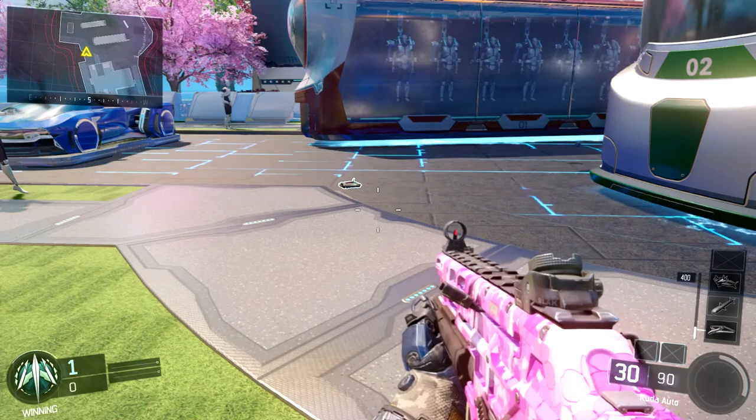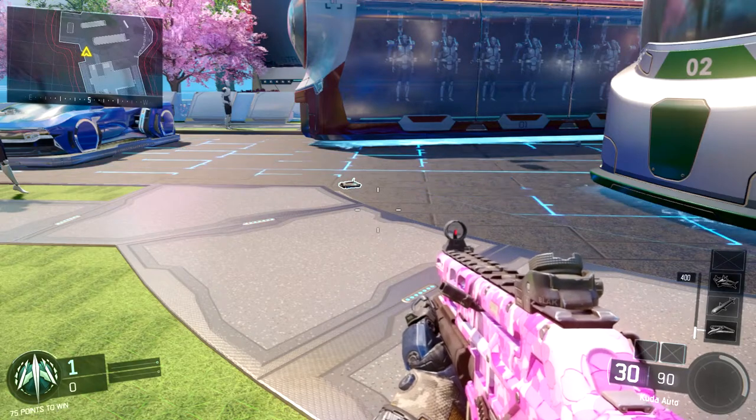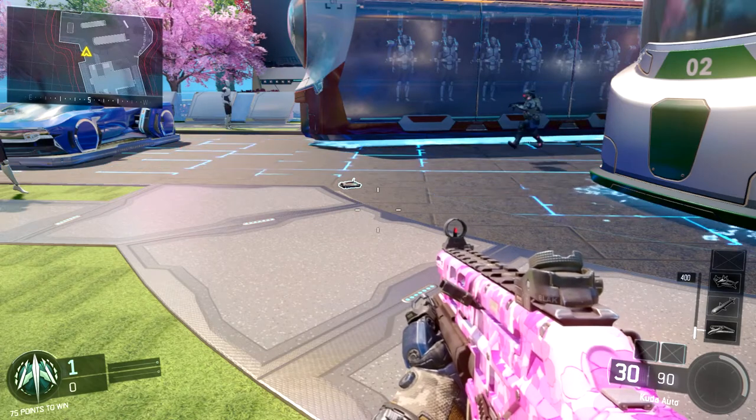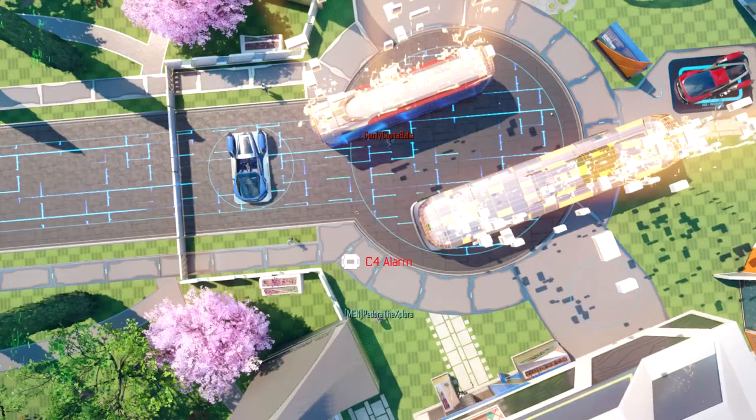But to balance out that nerf, they've added a new feature to the C4 — whenever someone comes within the blast radius of it, a little alarm goes off and pops up on your screen. And as you can see here, there's a pretty significant radius for the alarm around the C4.